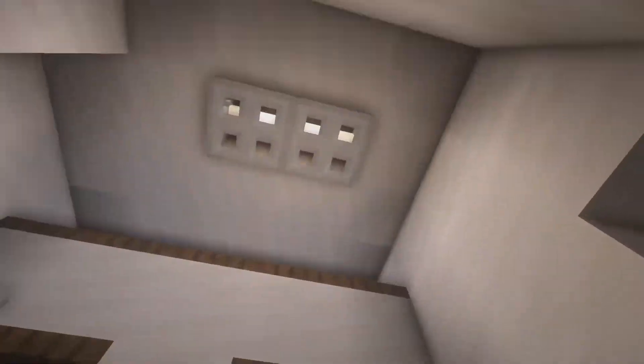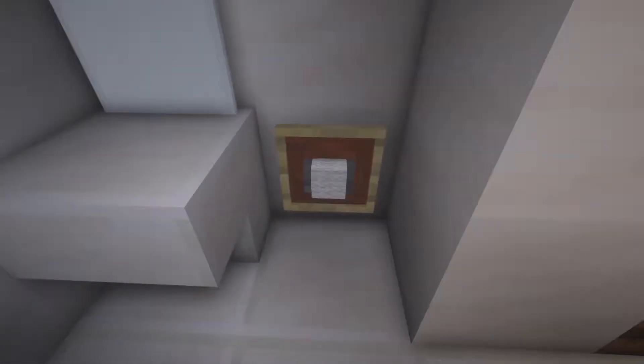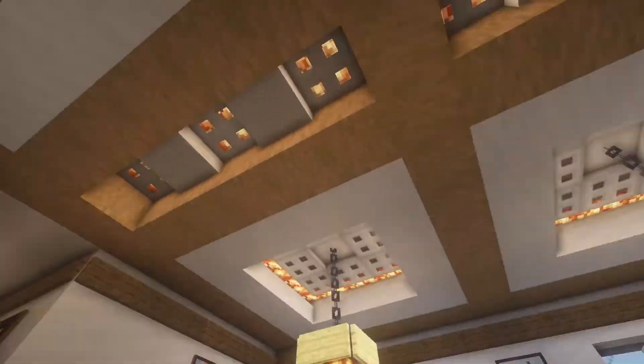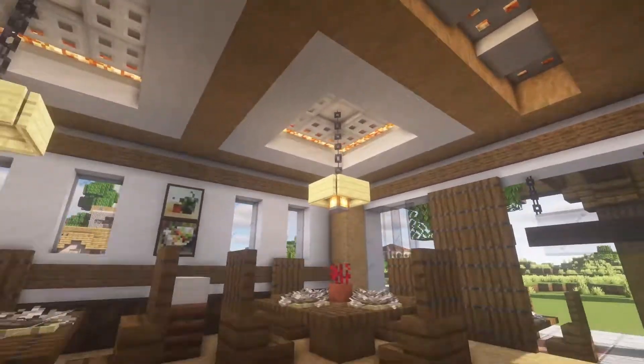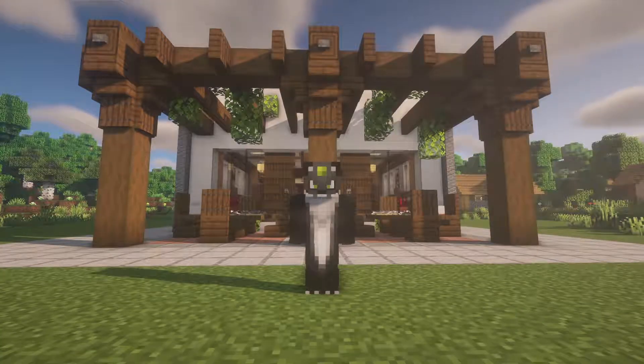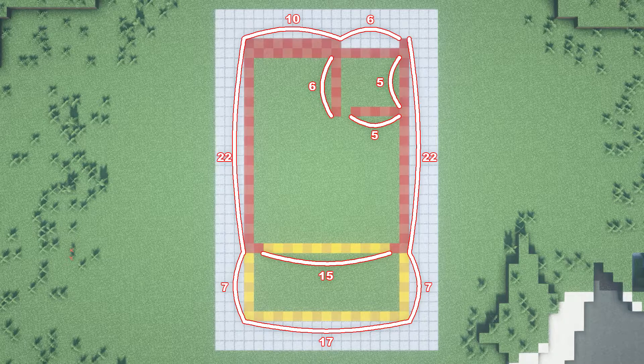In the restroom we have a trash can, some sinks, and a toilet with some toilet paper. I really love this ceiling here — I think this is my favorite part so far. And that's it! Now that we have seen the restaurant, let's build it.